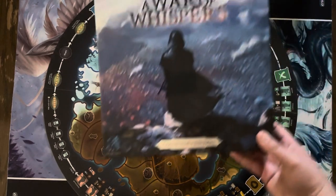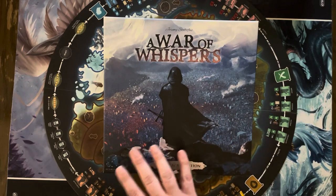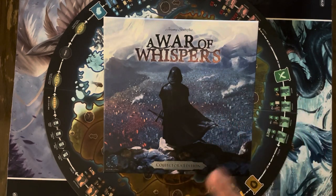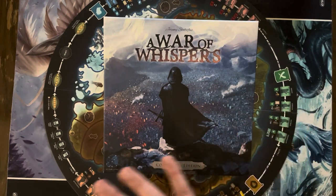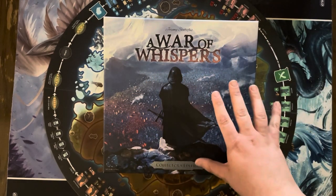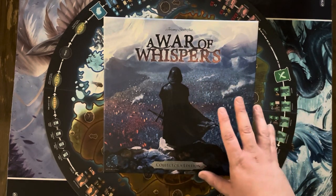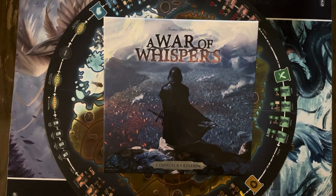That has been what you get when you get A War of Whispers, the collector's edition from Starling Games. This looks like an area control type game, and if you're into that, definitely check this out — I'll have a demo and learn-to-play later on down the line. So keep an eye out for that. Thank you all so much for watching. Please like, share, comment, and subscribe, and let everyone know that House Hedge Gaming is here for all your gaming needs. Until next time, everyone stay safe and take care. Bye.